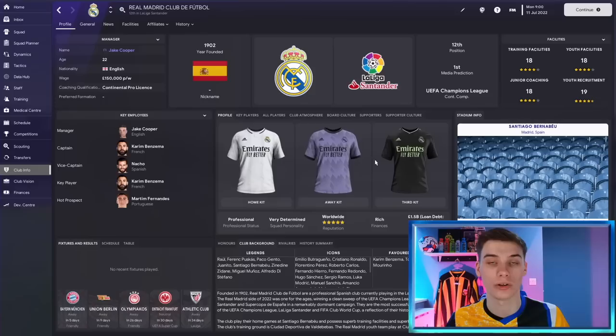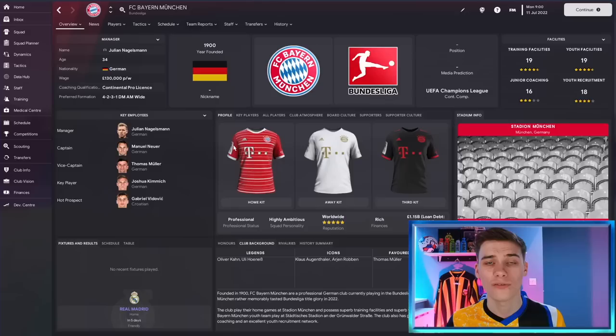Hi everyone, Jake here for FM Scout. Welcome to another episode of Wonderkid to Superstar, and as I mentioned, stick with me in this one because I'll talk you through exactly how you might be able to get this player for a bargain price, and also we'll show you how to turn him into one of the best players in world football. What he does in this simulation is nothing short of extraordinary and I'm very excited to show him to you.